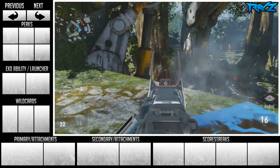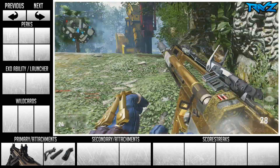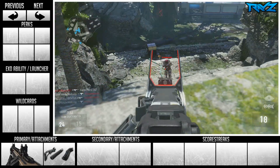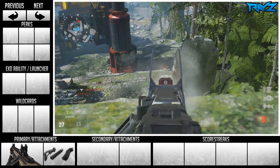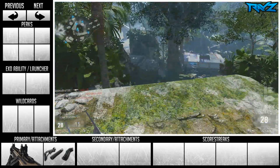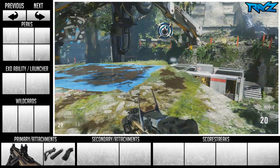Starting off with the weapon, obviously we have the IMR. The attachments I would recommend are the Stock Suppressor and the Quick Draw attachment. You really need these so you can move around quickly and also run around stealthily. The reason you want Quick Draw is because if you are going to be running in at close distance, you want to make sure you're getting on target faster than weapons like SMGs or even the BAL-27.